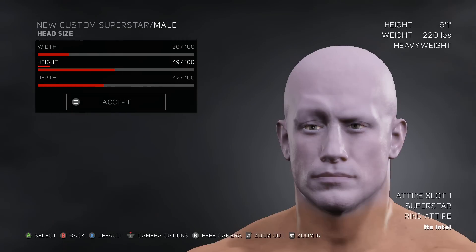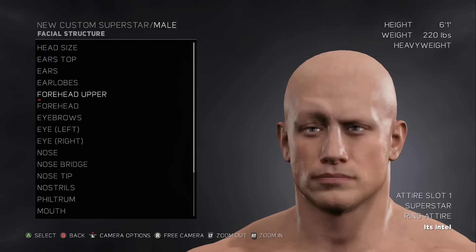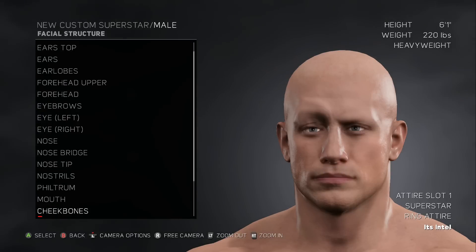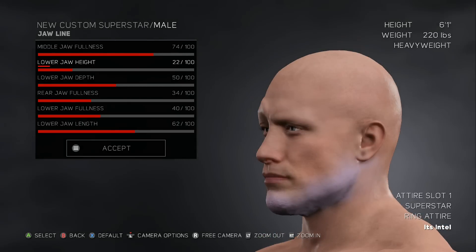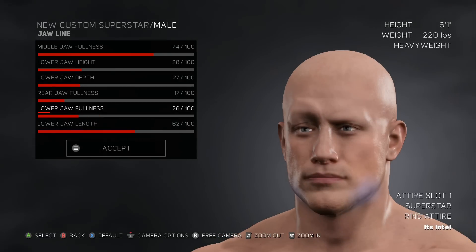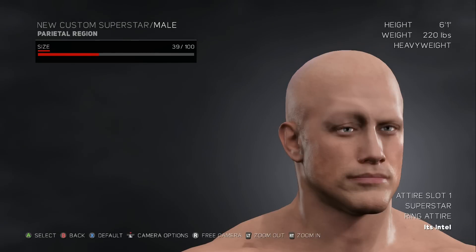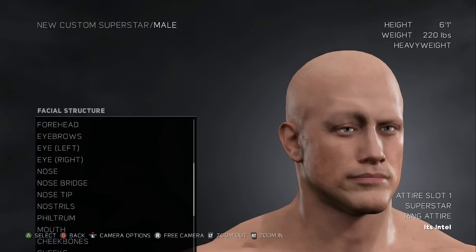Head size - let's bring it in. Height, depth - I don't see anything really changing there, let's accept. I don't really want to go through a lot of this stuff, I like to get into the attires and whatnot. Cheekbones. Jawline - you gotta have a good jawline, you always gotta have a good jawline. There you go, let's bring it out. Oh look at that jaw - the ladies are gonna be going crazy for this guy! Chin - what is this? It's his head. Let's go back, accept.